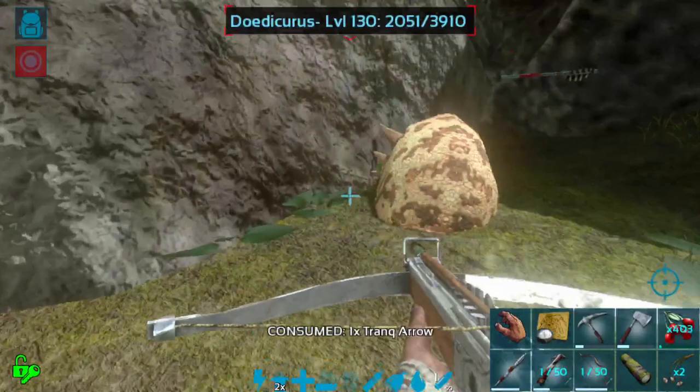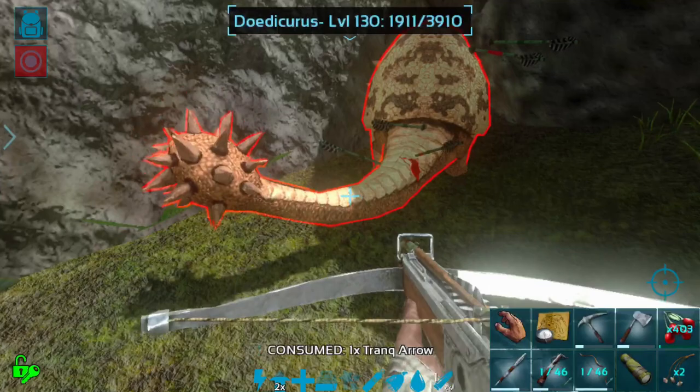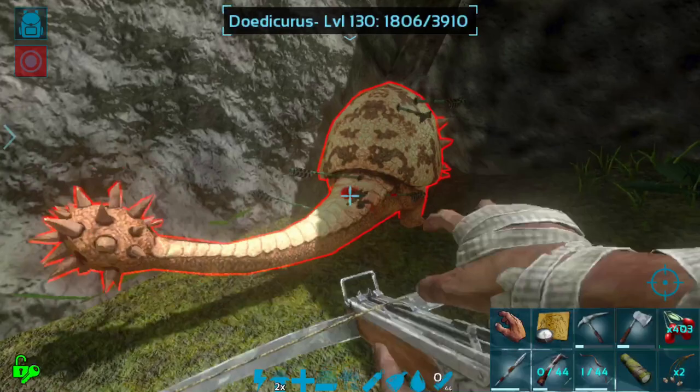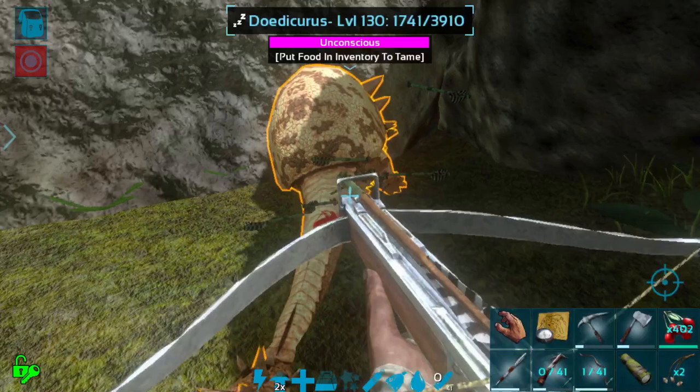Oh, it's finally running. It's tranked! Great. And it's stuck — it's trapped in a corner, which is perfect. As long as it's trapped in a corner it can't get out and get hurt. It looks like we're only hitting the shell, which is not good. The hitbox is a little hard. If we hit a little bit lower on the tail — there we go. Beautiful.